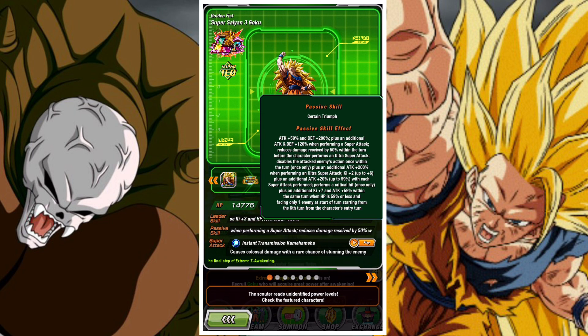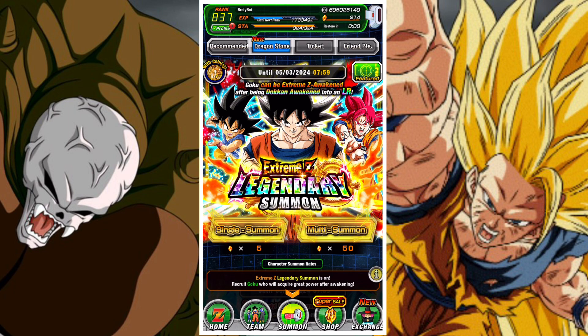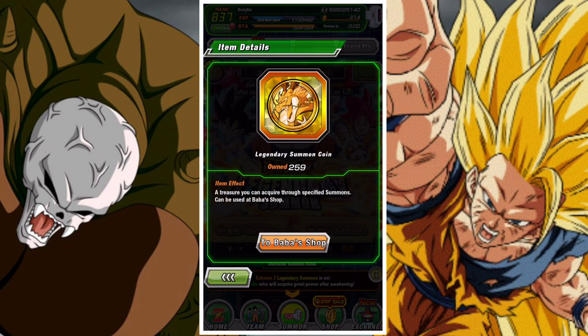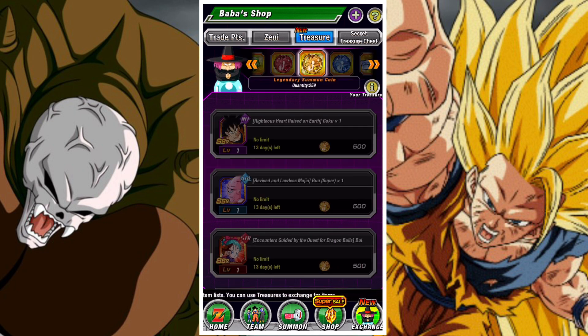But with 2 other units on this banner that are probably the worst units I've seen on an Xtreme-Z Legendary Banner for a while, I just don't see a reason to summon on this banner. Yes, you'll get gold coins, and yes, you could potentially get Goku, but honestly the risk is too great. There's too much of a risk that you just get basically nothing of value.